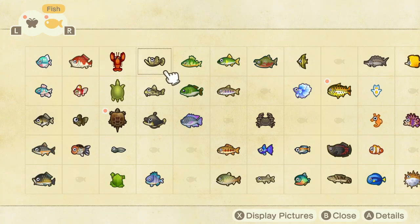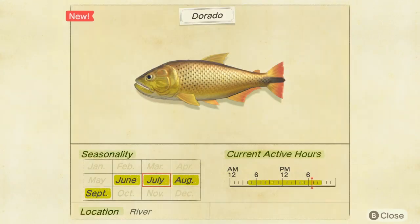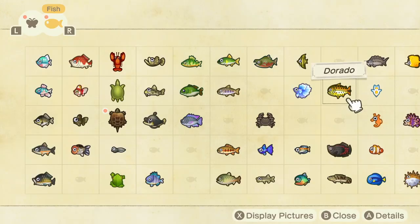The Dorado is a pretty rare fish that you can only catch in certain seasons — June, July, August, September for the Northern Hemisphere, throughout certain times of the day. It's located in the river and it's one of the rarer fish.